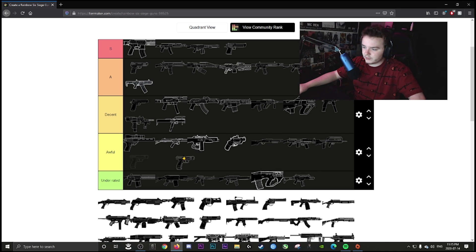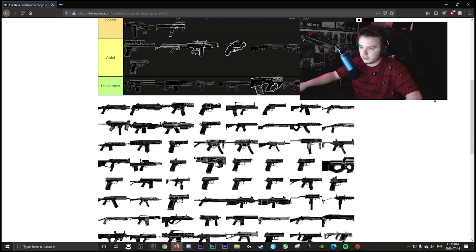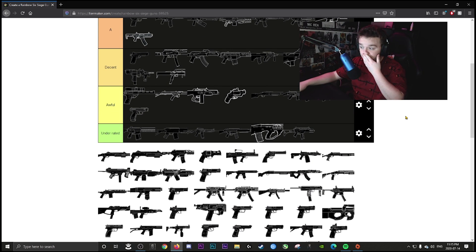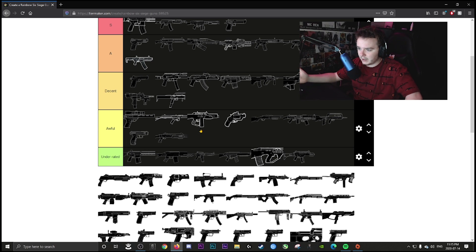Fuse's secondary pistol is awful — I just don't think it works well as a pistol. Jackal's and Mira's primary shotguns are both awful — there's no viable reason to run a primary shotgun when they have better primaries and secondary shotguns.